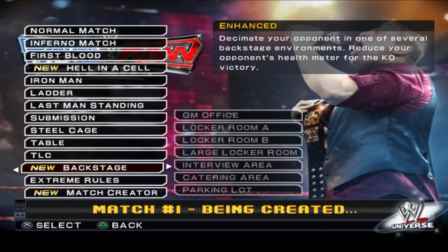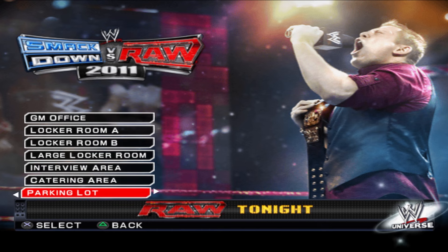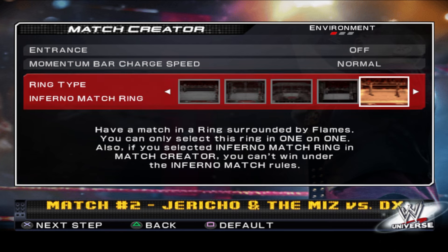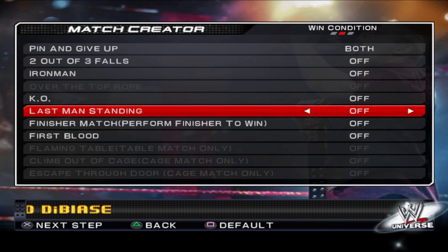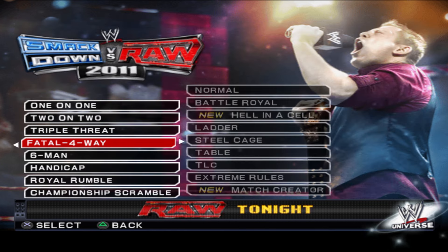Did they take Hell in a Cell out in 2010 and then add it back and call it a new feature? This is like some 2K shit — taking something out and adding it back. Look at all these backstage brawl arenas: GM office, large locker room, two different locker rooms, interview, catering, parking lot. And then there's a match creator — a bare-bones version of what 2K has now where you can kind of create matches. It doesn't seem too in-depth.